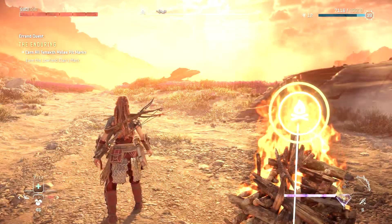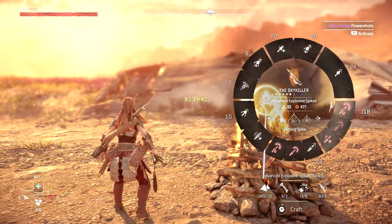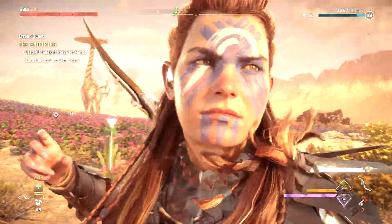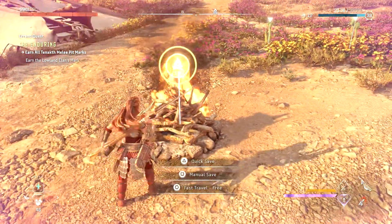With the Valor Surge meter full, select the ammo type you want to make ammo for, then activate the PowerShot's Valor Surge. The important step is to quicksave at a campfire and then immediately load that quicksave.